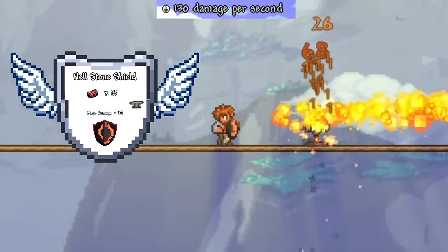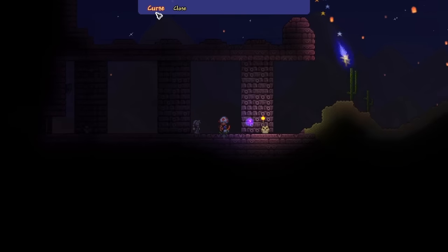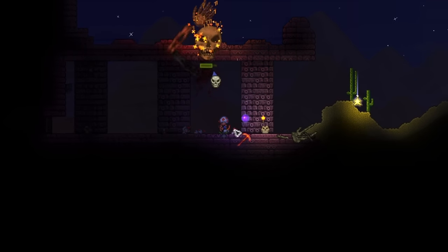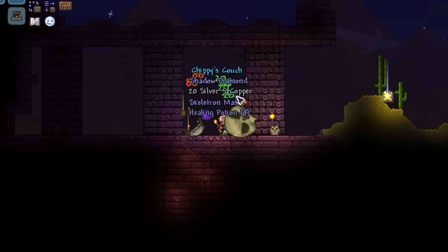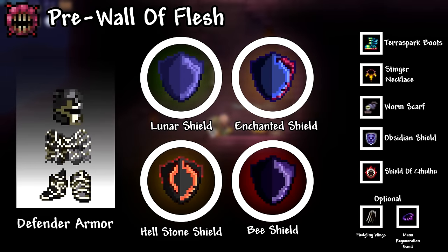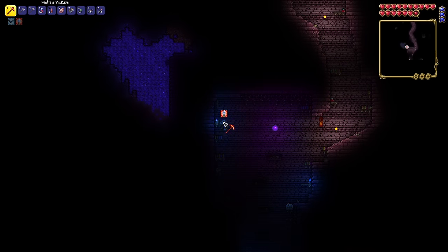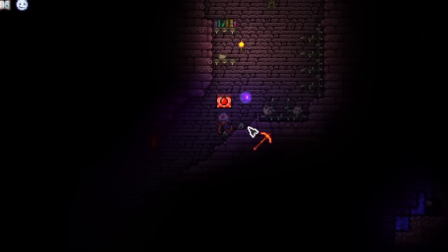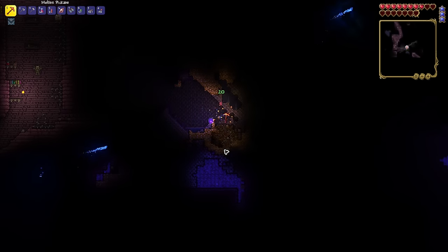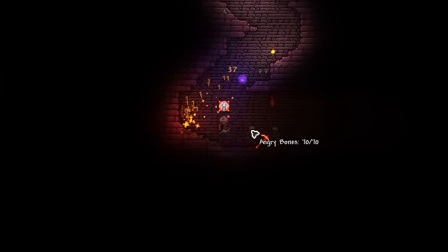Once I had enough Hellstone and Obsidian, I came back to spawn and crafted myself a Hellstone Shield. With this new power, I went to search for the dungeon — apparently it was on the left side of the world. Since it was nighttime, I immediately summoned in Skeletron and took him out within mere seconds. There was that same weird immunity frame skip thing again where we could just run into him as he's running into us and absolutely demolish him, making the boss fight quite unfair. Most bosses are genuinely quite difficult — we just got lucky with this one.